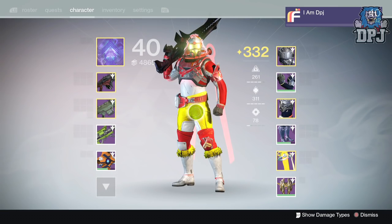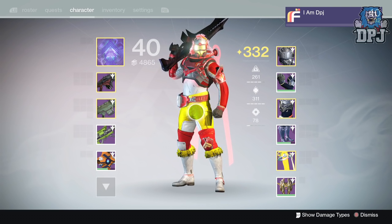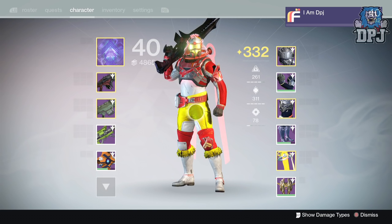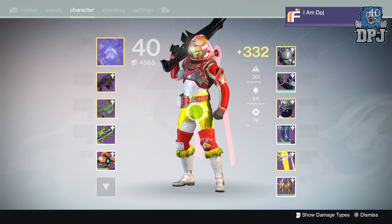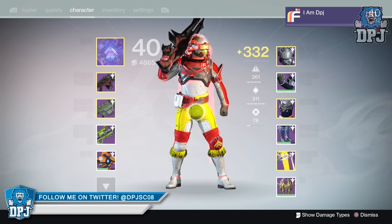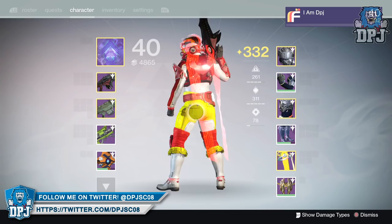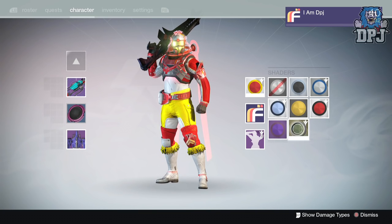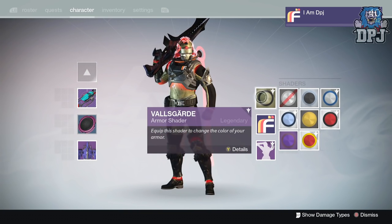Let me know down below in the comments what level you are. I know a lot of you are already 335 — the amount of tweets I'm getting is insane, how people are getting there so quickly. I understand infusing other characters' armor into your main makes sense, but I want all three of my characters to be equal. I don't want any one of them left behind, like my Warlock is feeling right now. But I'm happy with light level 332 on my main hunter.